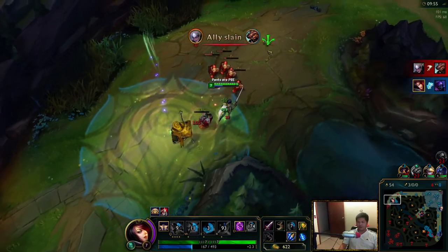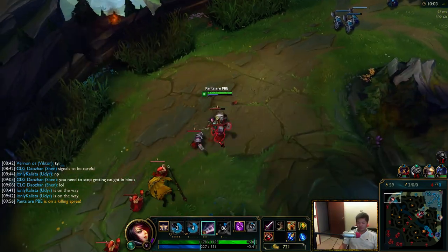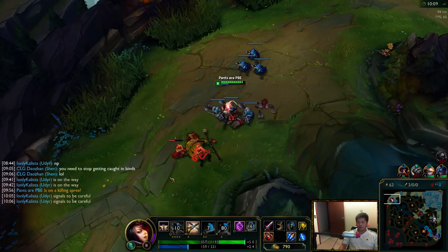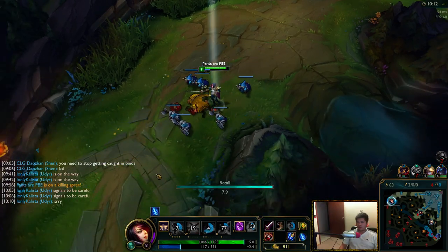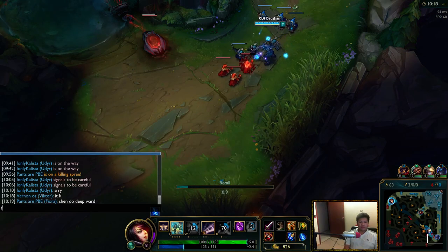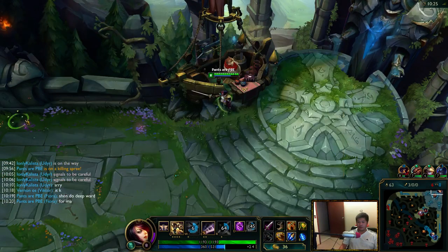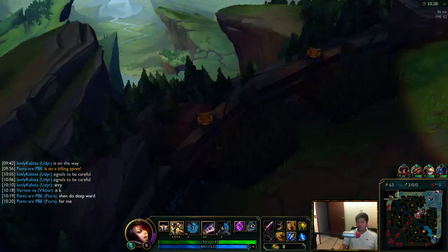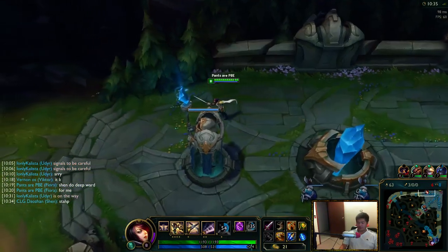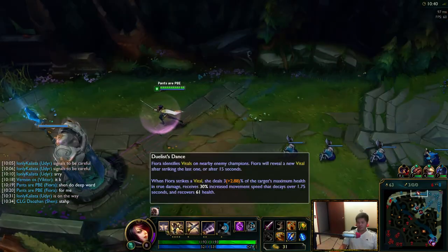I almost messed that up hard. He flashed away. But you see how you have to coordinate your movement speed around him, and try to proc that ultimate so you can get that awesome true damage. This is a close game so it's a good one to watch. We can maybe teleport bottom, get some ganks, and then snowball our advantage into the bot lane — that's how you win.